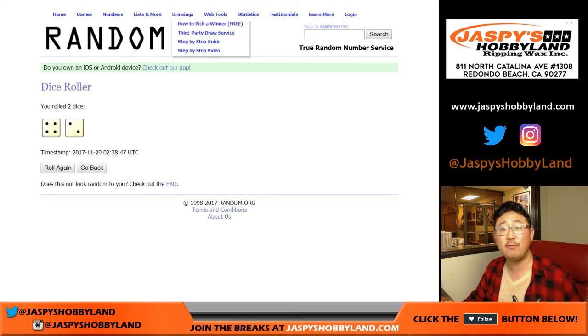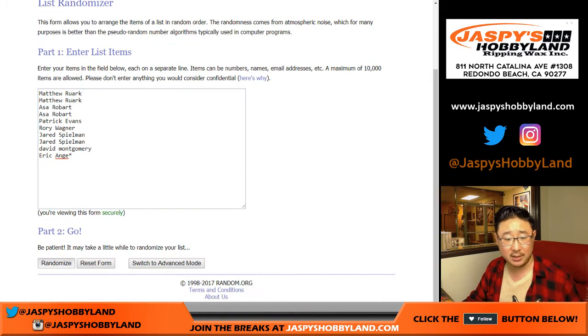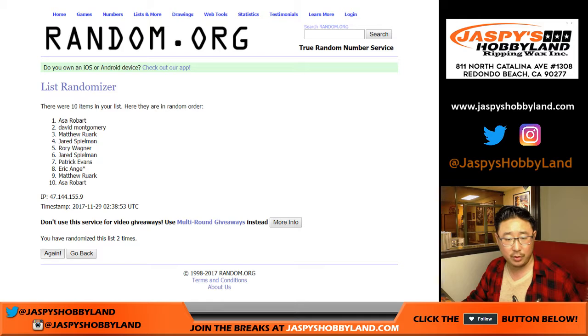Let's randomize each list — four and a two, six times for each list: one, two, three, four, five, and six. Rory down to Eric. I think everybody on this list is familiar with these breaks.